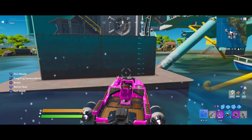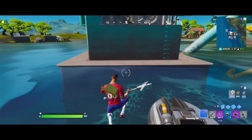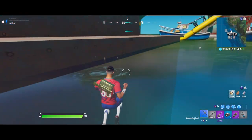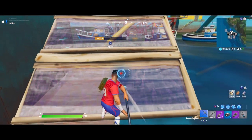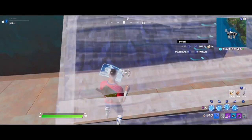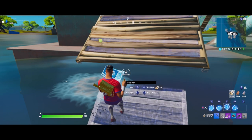Once you guys make it over to the vault, all you need to do is get out of your boat and then build a ramp — just build two ramps straight up to the vault, right over there, so your boat can get up.